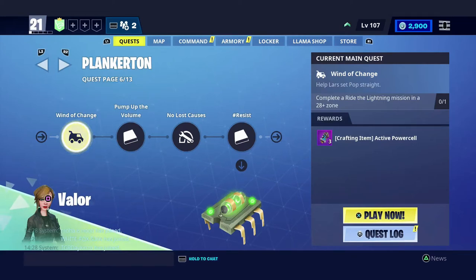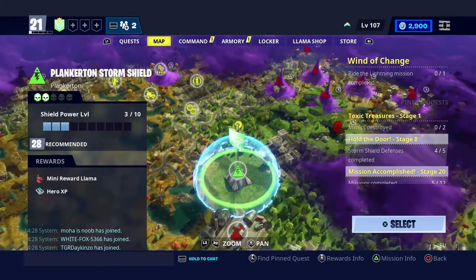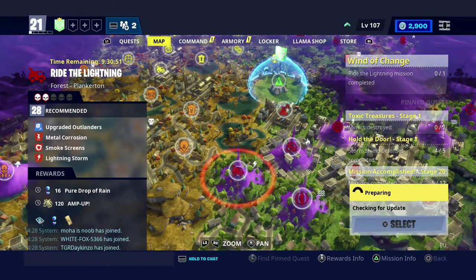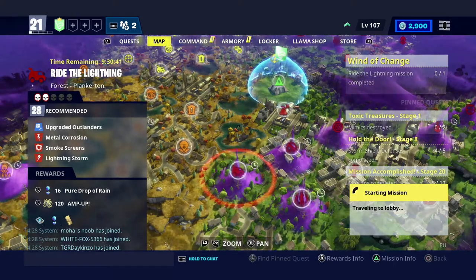Welcome to this video. Today I'm going to show you how to do the Wind of Change main quest in Fortnite Save the World. You have to complete a Ride the Lightning mission in a 28-plus zone. First, go to the map, go into Plankton, and find the Ride the Lightning mission — shown by a little van symbol. As you can see, it says Ride the Lightning 28-plus, so just go into this mission.